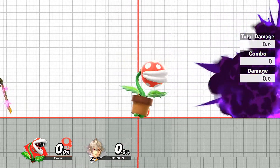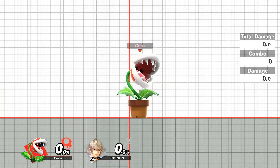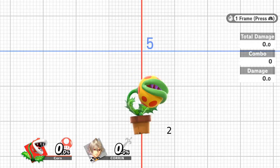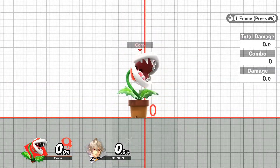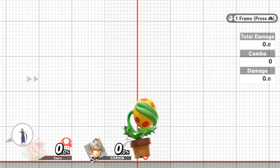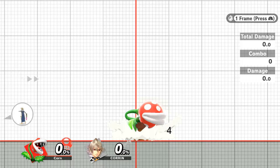Another way to cancel Cloud Charge is Land-Canceled Jump Cancelling. This is performed by landing from a Double Jump-Canceled Cloud Charge in the five frames before the jump comes out. Successfully Land-Canceled Jump Cancelling a Cloud Charge leaves you with four frames of landing lag, after which you are fully actionable.